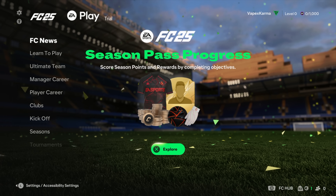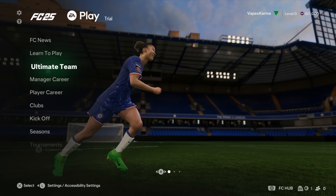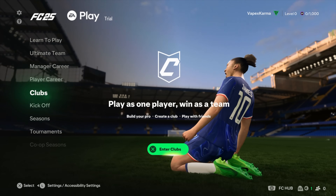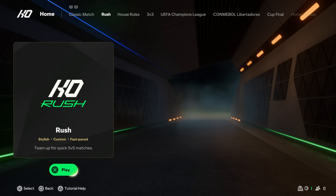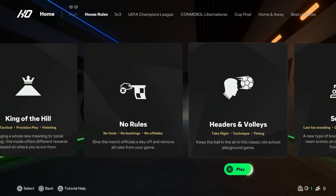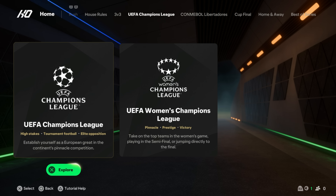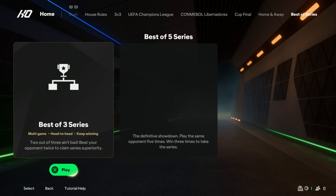The home menu is similar to FC 24 — maybe they've refreshed the background animations. The kickoff menu has been refreshed a little with a new design. You can do the classic match, then hit the bumpers to go to different modes: house rules, 3v3, Champions League with women's and men's, Copa Libertadores, cup finals, home and away, and best of series.